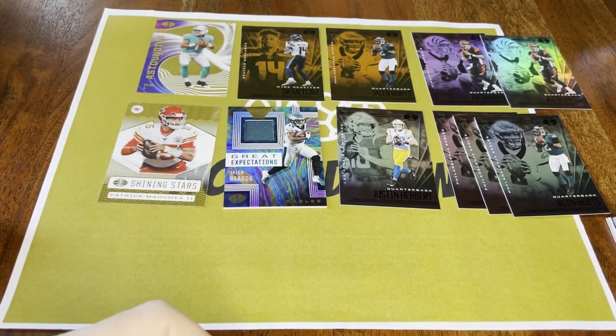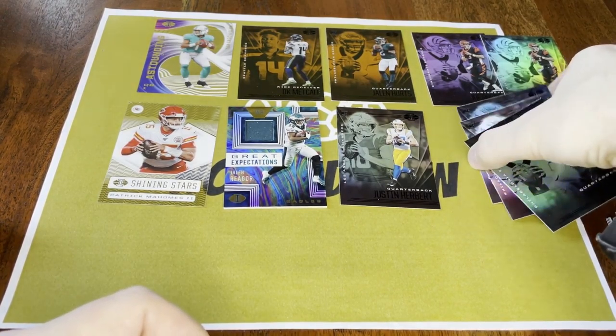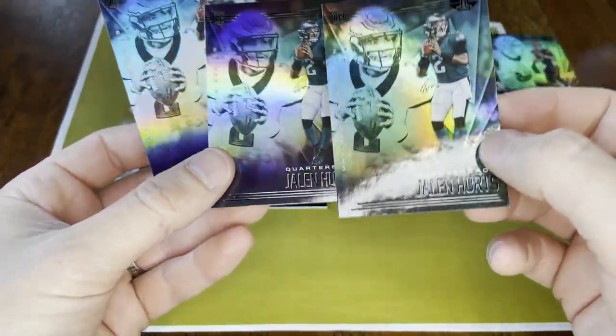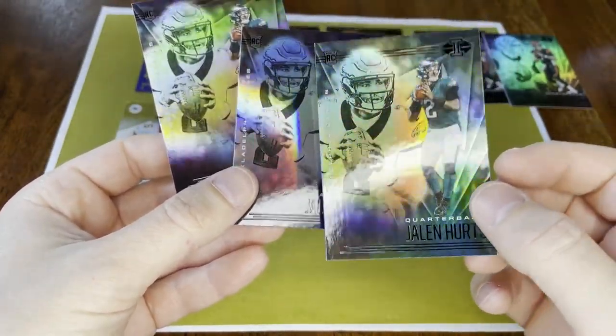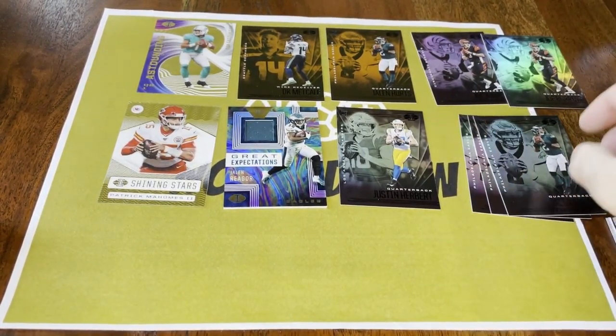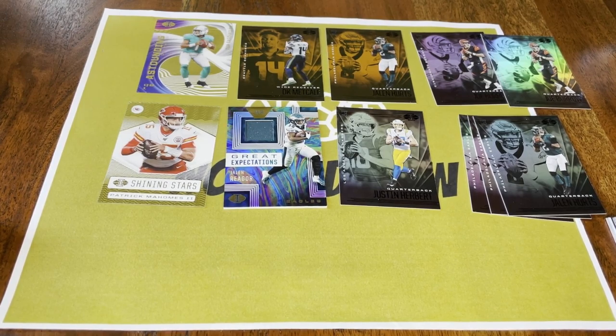Got everything we were looking for. I didn't really see the emeralds — they might just be really tough to tell. That Jalen Hurts might be an emerald. Anyway, not too bad — got a few nice things in there: a couple Burrows, a Herbert, Jalen Hurts all over the place, Jalen Rager, a Tua, and a mem card. If you enjoyed this, please subscribe. I'll continue to have videos coming out. I'm not sure what I'm opening next — it's tough finding stuff out in the wild, mostly buying at second-hand prices, but it is what it is. Hope you're having a good day — thanks for watching, talk to you soon.